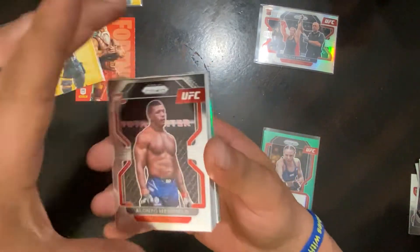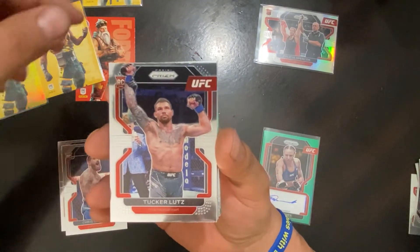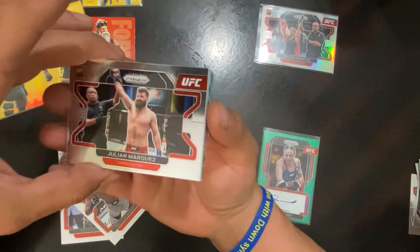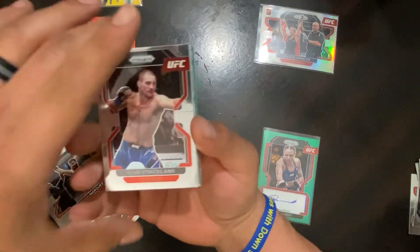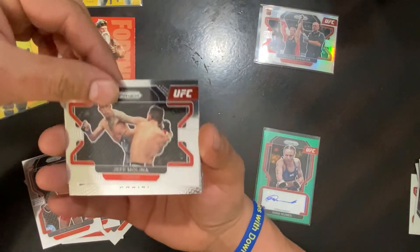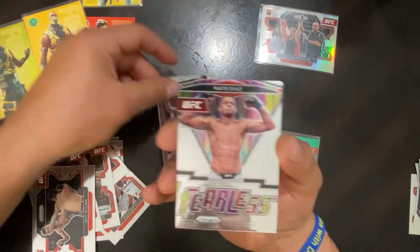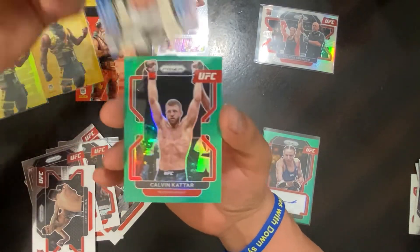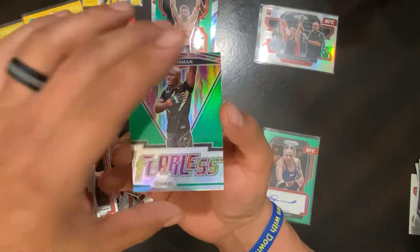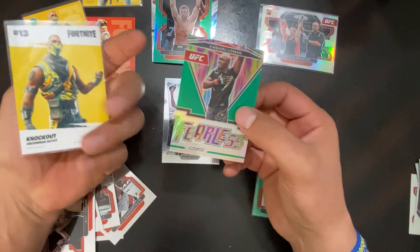Rookies we pulled: Alonzo Mennefield, Chris Dacus, Tucker Lutz, Billy Quarantillo, Julian Marquez, Sean Strickland, Ilia Topuria, Jeff Molina. Inserts: Jon Jones throwback — it's got a scratch on it of course — fearless Nate Diaz backed up by fireworks Nate Diaz, dad's favorite; Calvin Kattar on the sweet green; and a fearless Usman, probably my favorite card out of the whole thing. And Ian got this killer Fortnite knockout uncommon outfit.